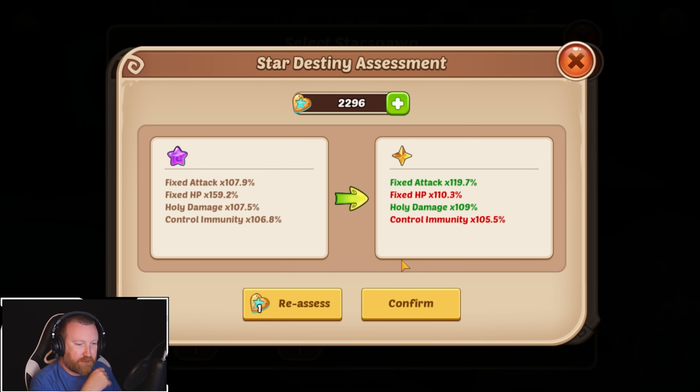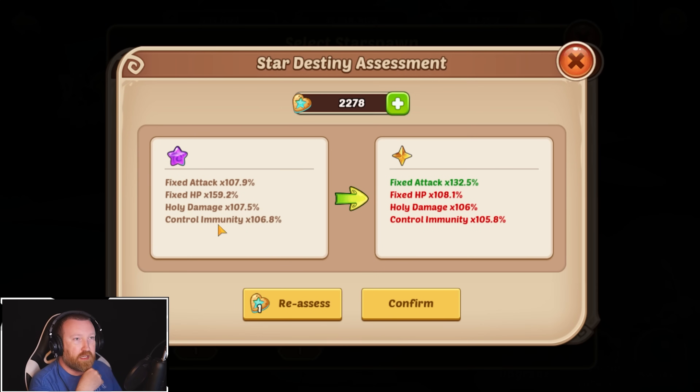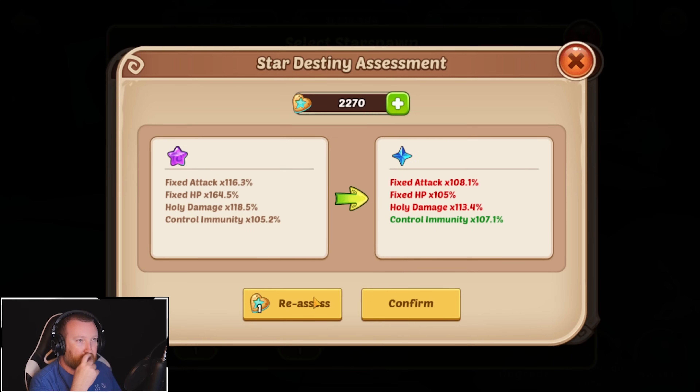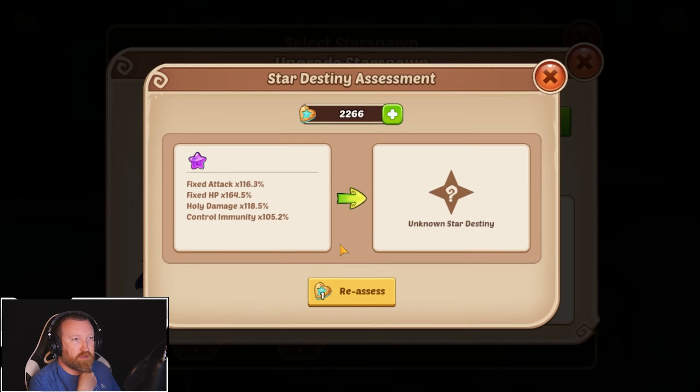Why don't you care only about the holy damage — isn't the fixed HP better? We're just doing this for the lulz. This is literally a dead account, so please do not copy what we are doing here whatsoever. This is an account that is basically getting deleted, so we're doing some crazy stuff on Reed's account. You'd always want to take the better rolls in general, but fixed HP is not a huge amount of HP. On these Starspawn, you want to save things that have secondary effects and bonuses, because you can only get them in certain locations in the game, whereas HP and attack you can get from so many different locations.